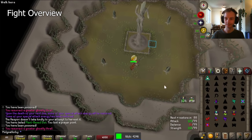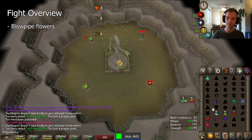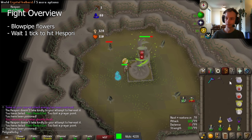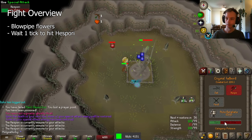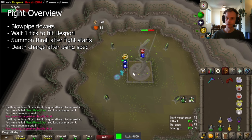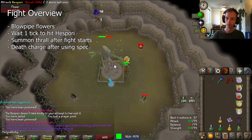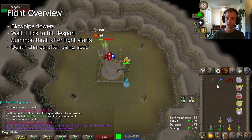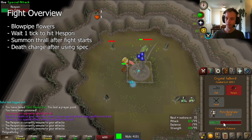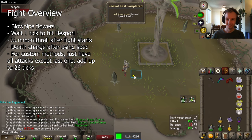Here's how the fight works. You start with blowpipe or darts equipped. Start spam-clicking the flowers while waiting for it to start — you will always one-shot them, just attack and move to not lose ticks between flowers. Then, once you defeat all the flowers, switch to your melee weapon and wait one tick before attacking Hispori, as it will be invulnerable and nullify your attack if you don't wait. Then just attack until more flowers spawn and repeat. Thralls must be summoned after the fight starts — if you summon before, your thrall won't be there. Also, make sure you use death charge only after you've used a special attack. If a fight is too slow, teleport out and try again so you don't waste your Hispori seed. You want to end on a really big hit for the last hit. If you have a unique account with limited gear and want to make your own method, make sure all the melee attacks — ignoring the last attack — add up to 26 ticks or less.